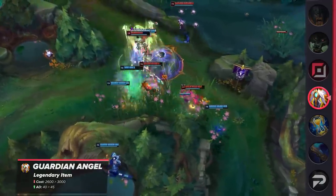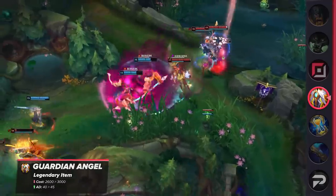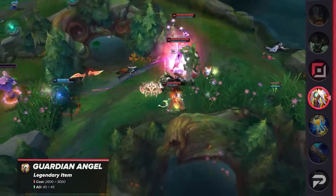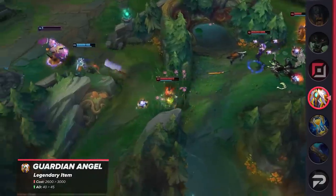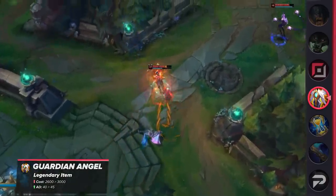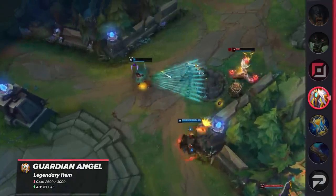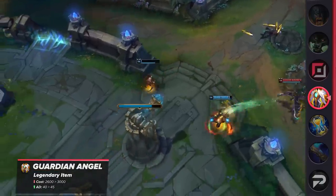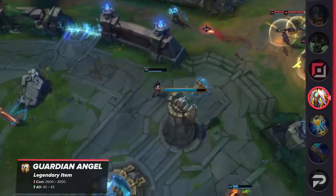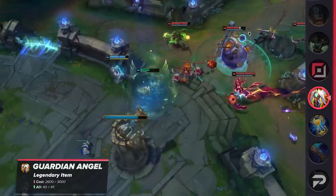The cost increase on Stopwatch makes sense — the stasis gives a ton of value and often easily pays for itself since it can make tower dives doable or win you a team fight. But I disagree pretty heavily with buffing the stats on the items it builds into. Zhonya's and GA offer pretty bad stats compared to other offensive options, but that's the thing — they're defensive items. Zhonya's is already way too good; its much shorter cooldown means it's up almost every fight, and being able to activate at any time is way better than an item that only activates when you die.